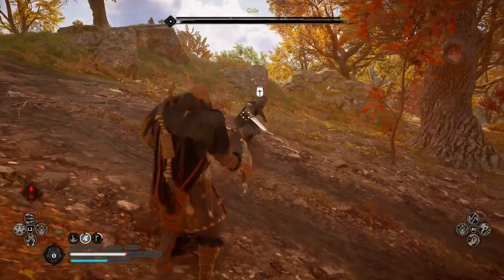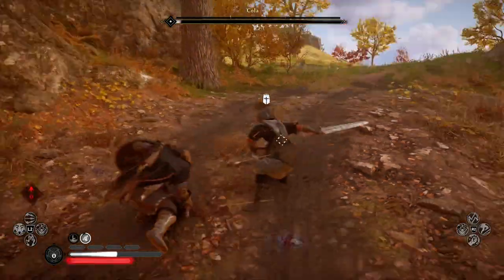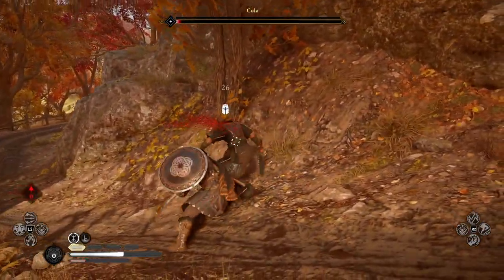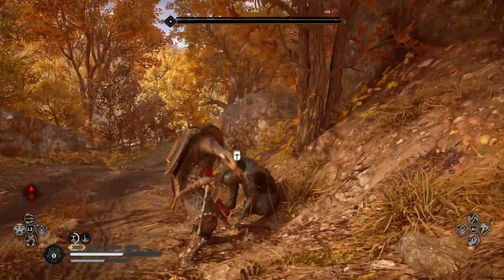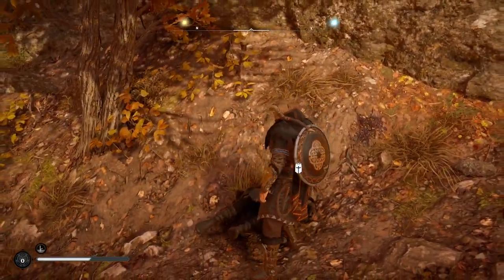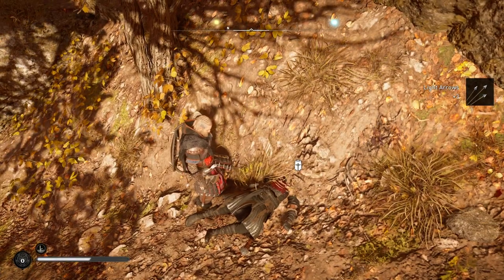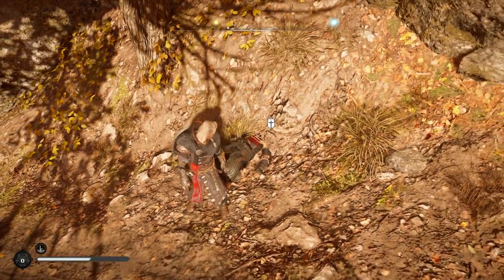Eventually I get him close to no health and then you just need to get in a few hits. I kind of sacrificed taking a hit myself to finish him off. And that is how to beat Kola here in Assassin's Creed Valhalla, or at least how I managed to beat him. Obviously you're going to need a good amount of rations for that strategy.